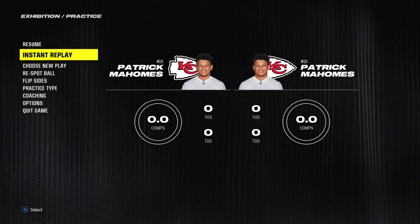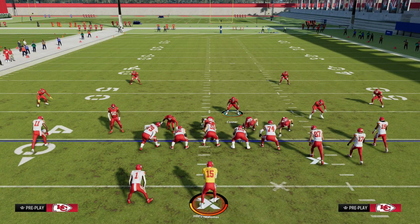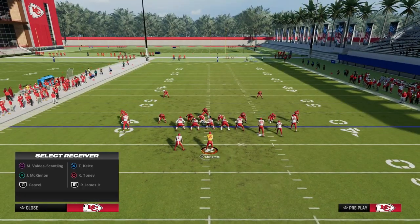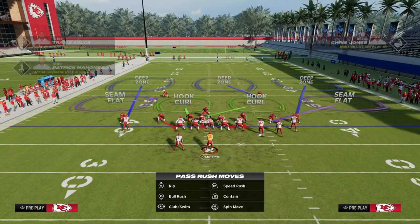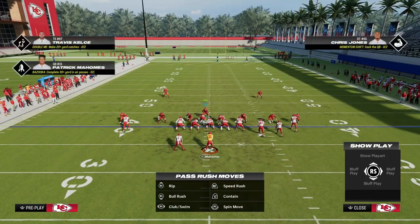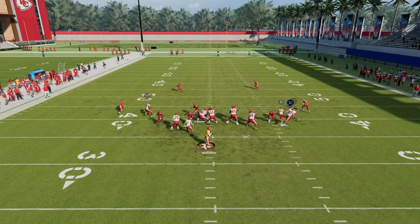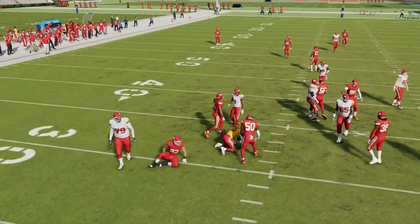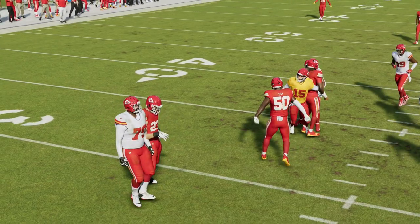So now you get them with a sack, and they're going to start to adjust. One of the things they're going to do is block a running back. This is why we're sending six — and if you hold left trigger with your user and kind of jump at the center a little bit, it will get this disengage off of the right side, and you're now getting right-side B-gap disengages with this formation.